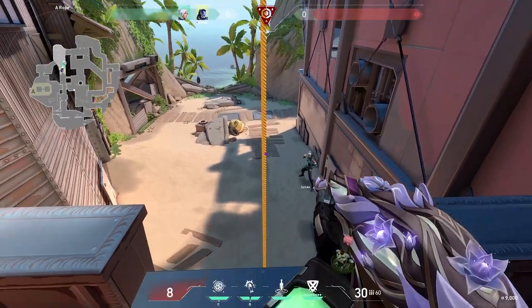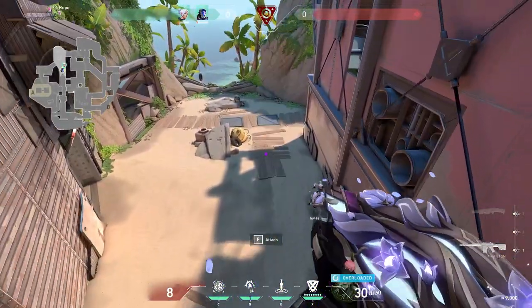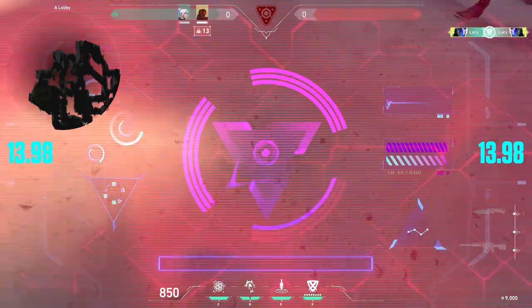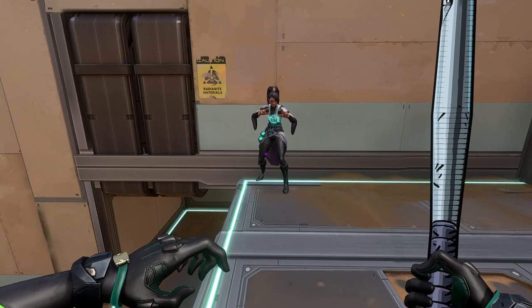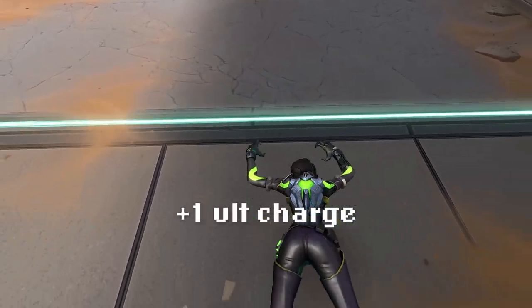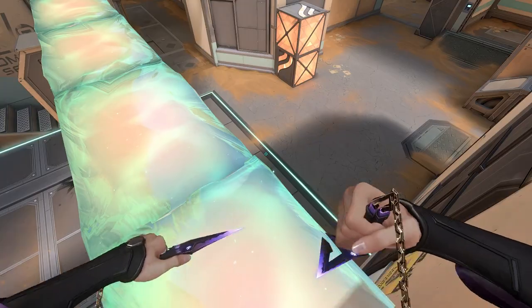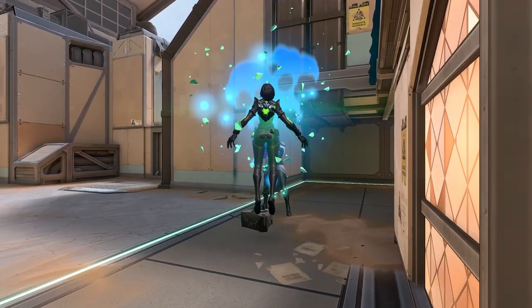Surprisingly, this tech is actually most applicable on KO of all characters. Because of the nature of his ultimate, all you really need is a friend with you, and you can receive a full health reset, pretty much free of charge. It's also important to note that dying to fall damage will give you an ult charge, as long as someone's already shot you. This, coupled with a clutch Sage revive, could totally provide you with an early ult, and maybe even win you a round that you wouldn't have otherwise.